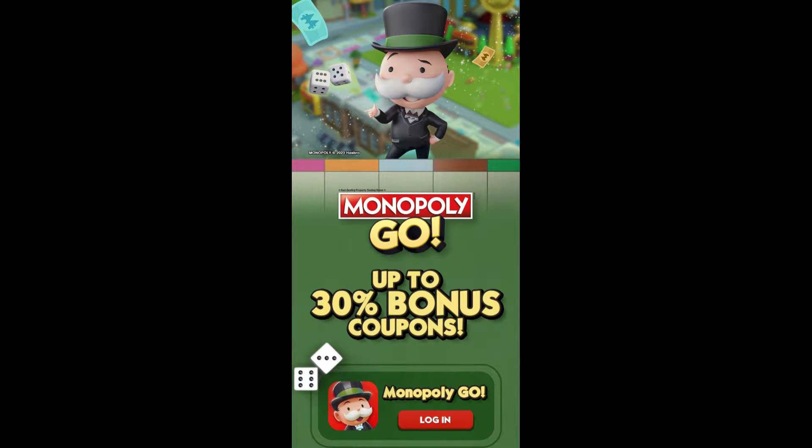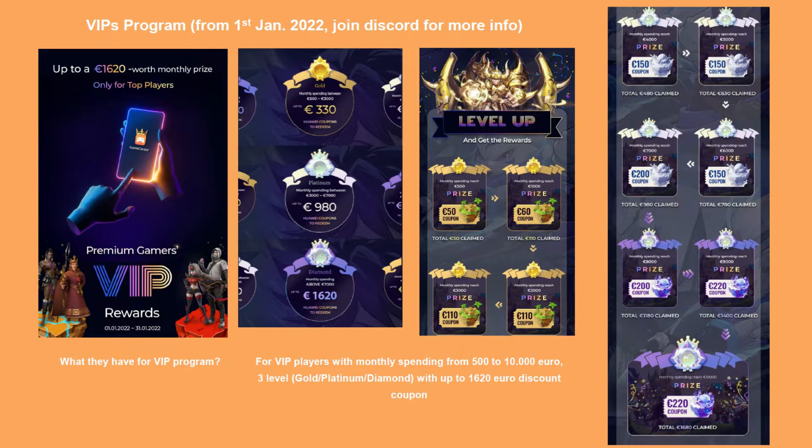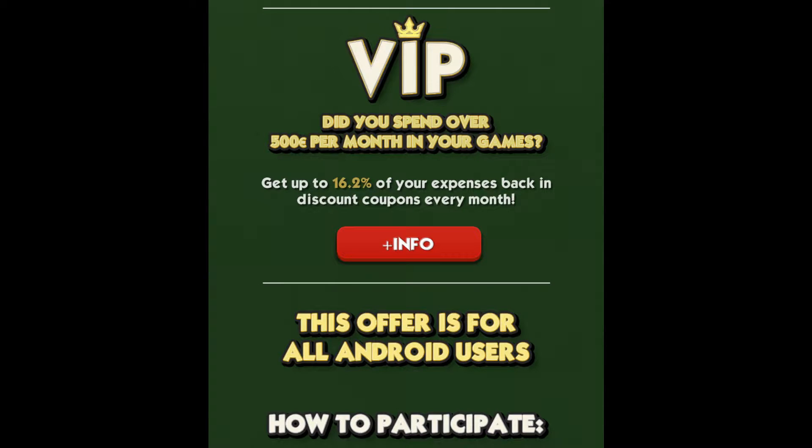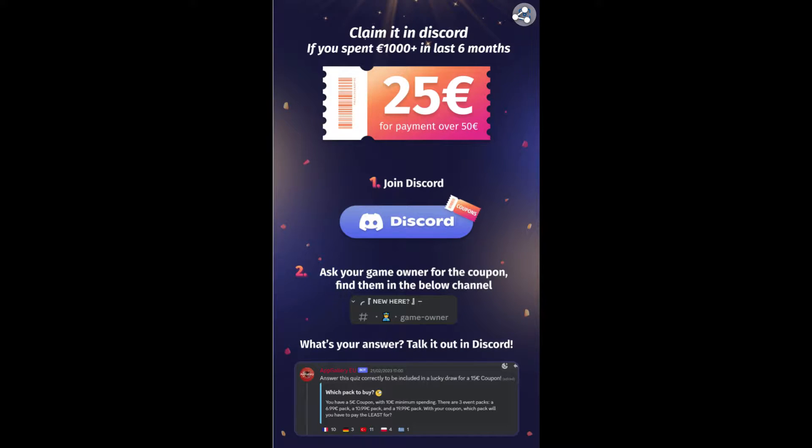Gamers! Before we start with the video I want to let you know about a new thing called the VIP program and what are the new campaigns and giveaways in the Huawei AppGallery and in the game Monopoly Go. Huawei AppGallery is an application store where you can download applications and games and shop cheaper in mobile games. Each month there are new offers, discounts and giveaways for many games, especially new games only in Huawei AppGallery.